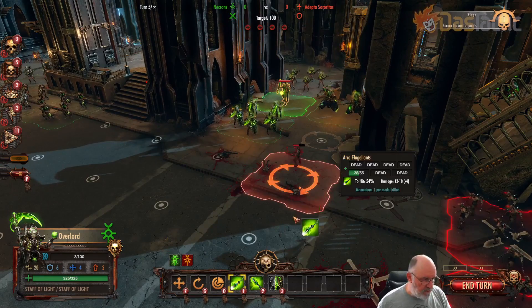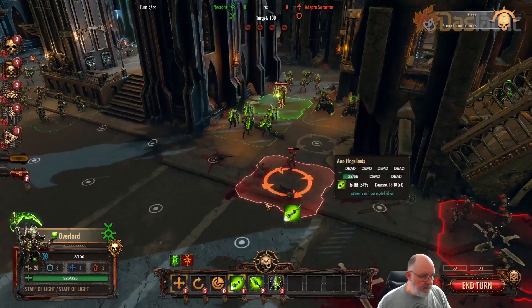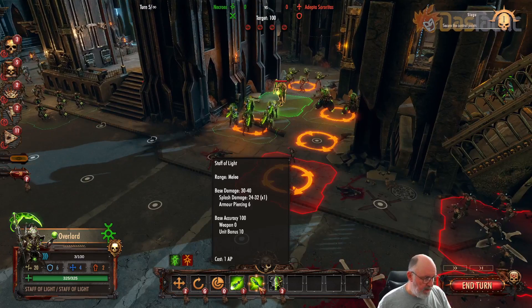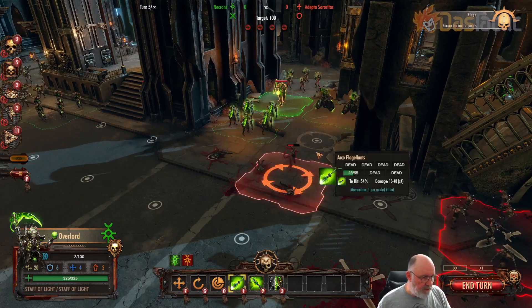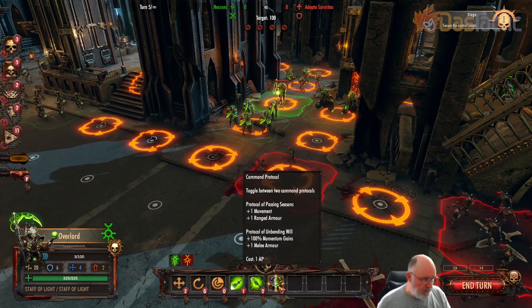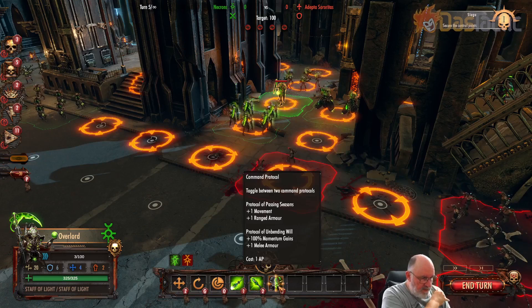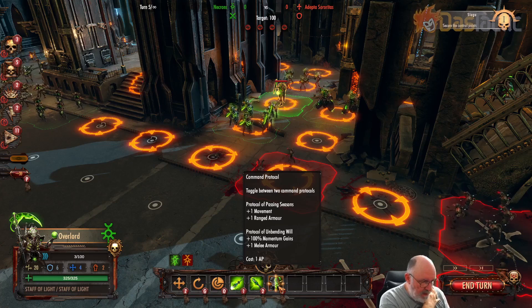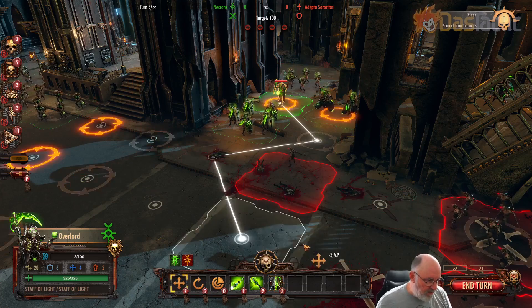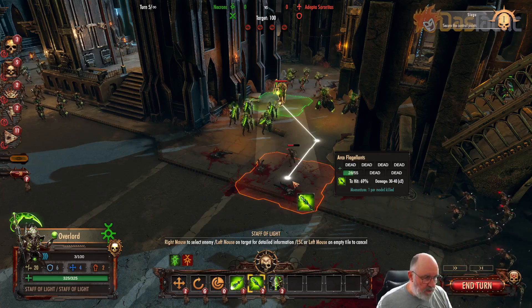Then we've got the Overlord. The Overlord has a Staff of Light — that will kill that one off. This one's got two action points. There's not much else I can bring in to do the job here. The Staff of Light is melee range, so I might just use this. We also have command protocol toggle — protocol for Passing Seasons is plus one movement, plus one ranged armor. I'll just go Staff of Light and move this one in.